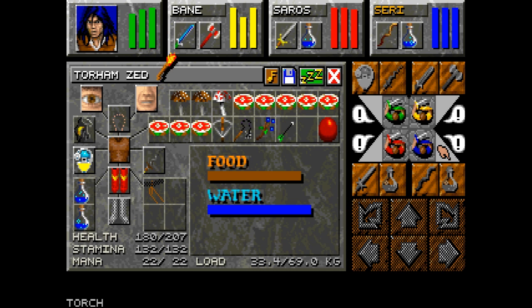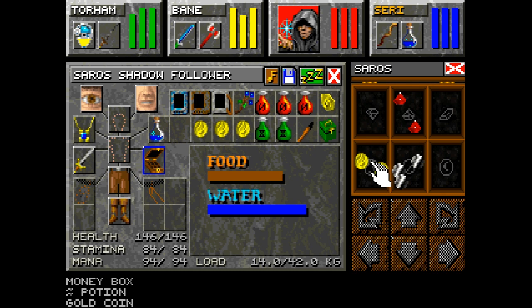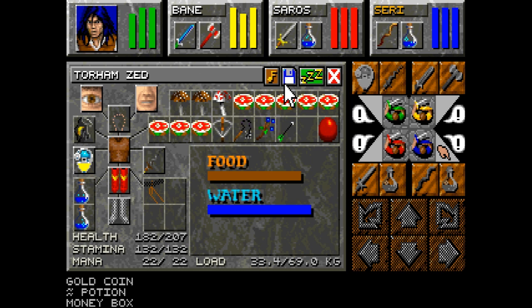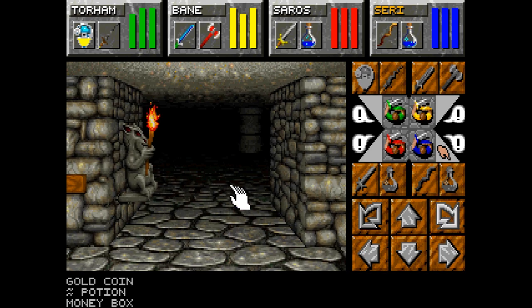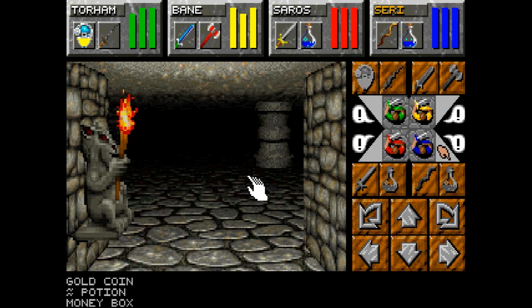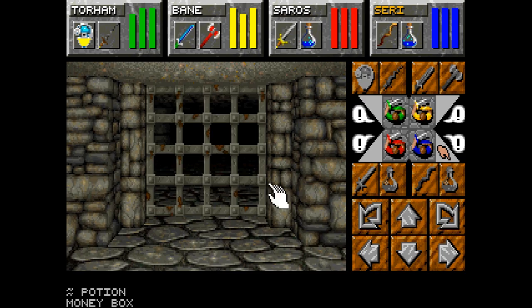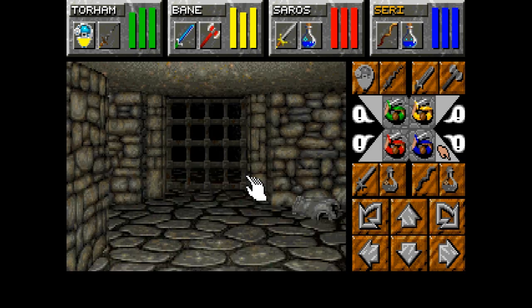I'm going to grab these torches; I might have Saros carry one for me shortly because our light spells are going to start wearing off. I don't want to un-memorize Weak Non-Material Beings because I have a feeling we'll actually need it going down here. If I recall correctly this lower area is basically punishment for falling down the pits in this room. And if I recall correctly there are ghosts in here. Yes — and mummies.